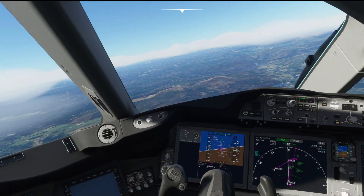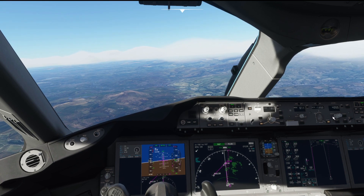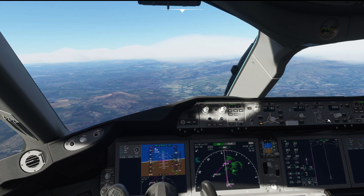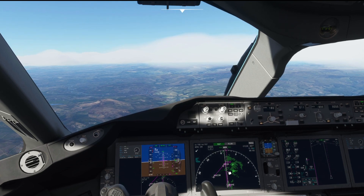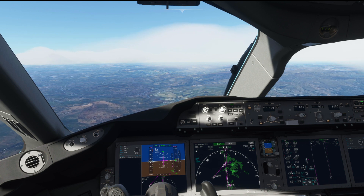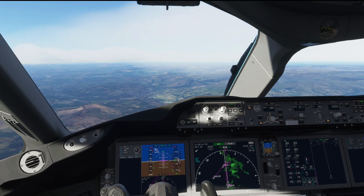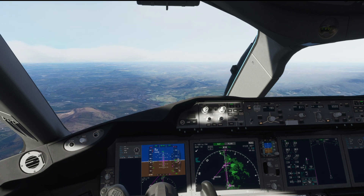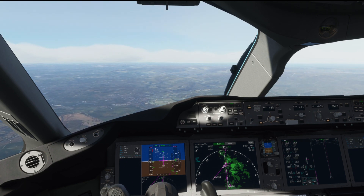We're now vectoring ourselves around as if we were on ATC with VATSIM for our final approach. Let's continue down to 3,000 and bring our rate of descent down. We need to set our minimums for the approach — something you'd ideally have done a little earlier. We're going for CAT 2 ILS, Category C aircraft, as we're having quite a slow approach today at around 140 knots. The decision height is going to be 350.